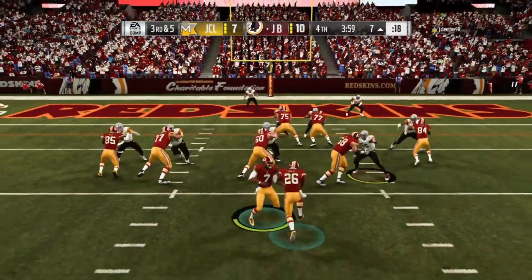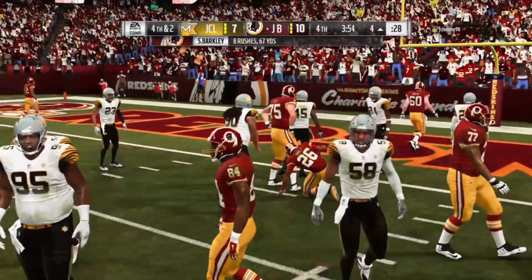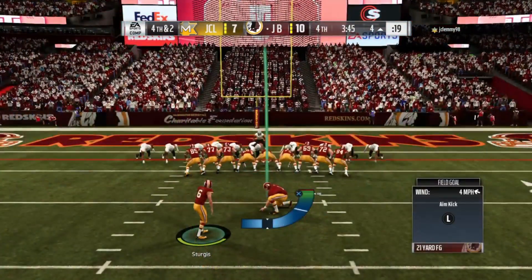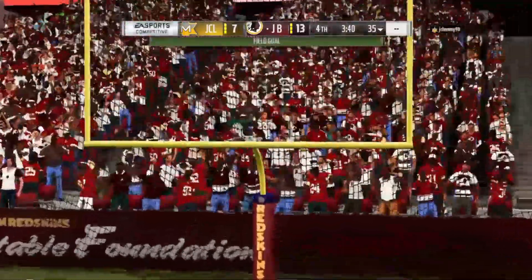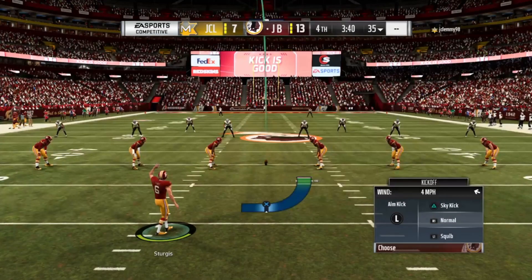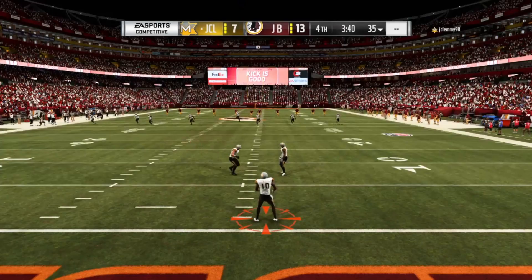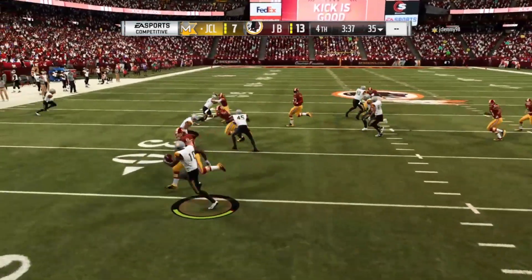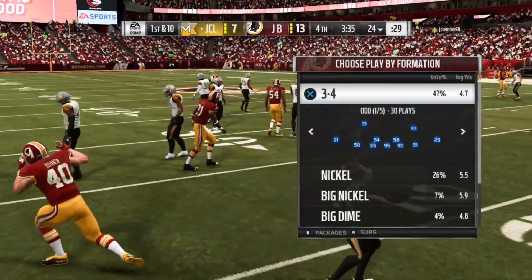Switching over to the defensive side of the ball — in Madden 18, I prided myself on being a user and I was pretty good at it. But in Madden 19, that doesn't mean anything at all. Unless you have a linebacker that is 89 overall or in the 90s, there is no point in usering. For those who don't know the term, usering means you take a middle or outside linebacker and actually play with that person — in coverage, stopping the run, that's who you control.